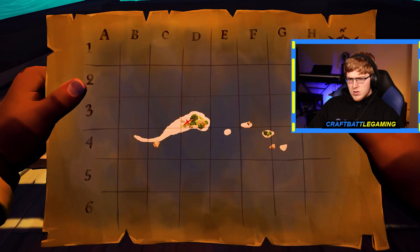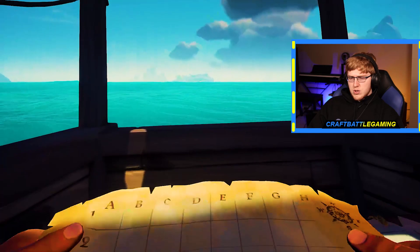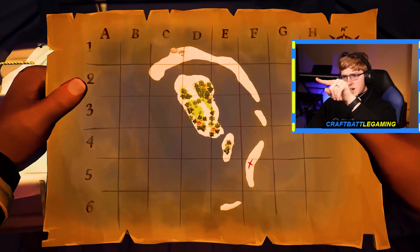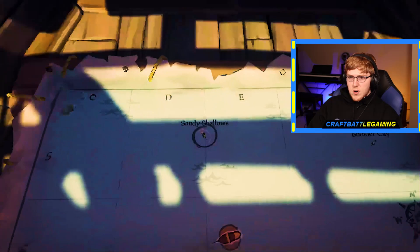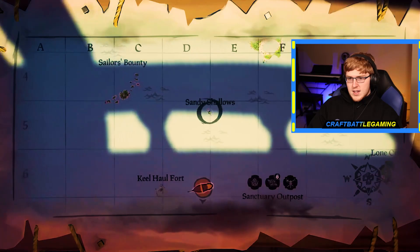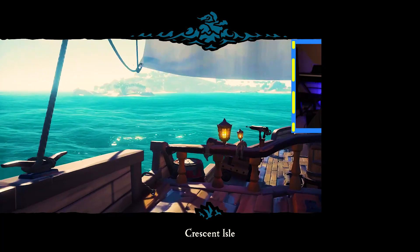So that is the top one. I think we know this one — yeah, we know this one, this is Rapier Key. We were just there. Okay, so that's two. This one has like a line going around the outside, broken up, and then two in the middle but one of them's big — yeah, it's Sandy Shallows. So we know where all of them are. Best route: Crescent Isle, Rapier Key, then Sandy Shallows. We need to go kind of northwest. Okay, we're making it.